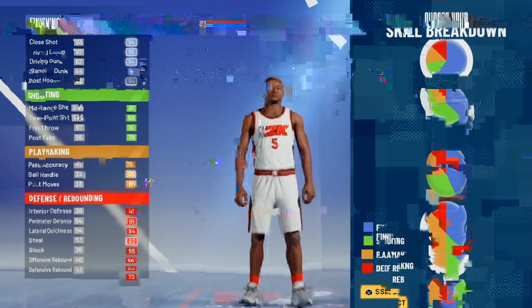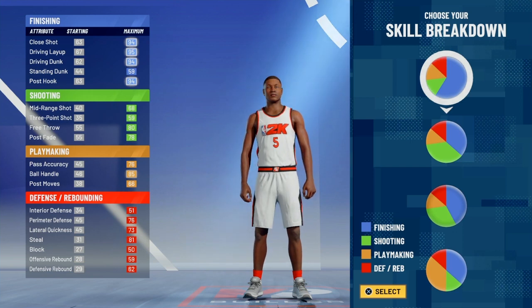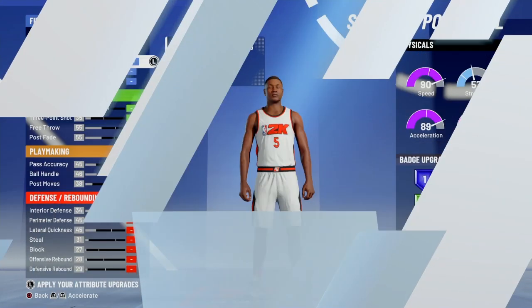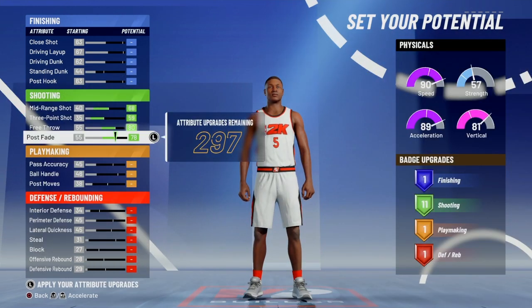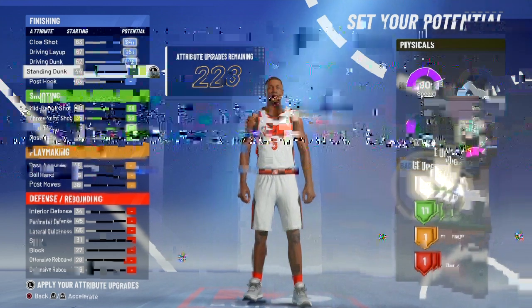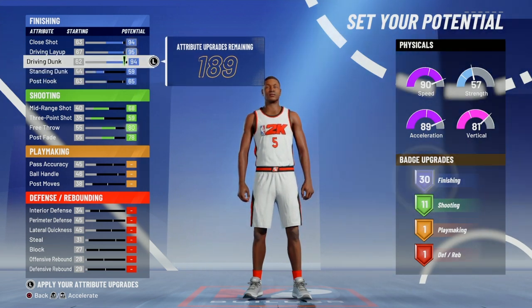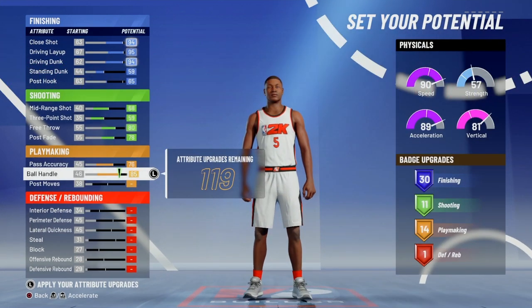At number three is the All-Blue build. I was doing some investigating and this build is surprisingly potentially really good. It has a low three-ball which kind of sucks, but you have 11 shooting badges which I think is doable — even without quick draw. The finishing is insane. You can have 30 finishing badges, or lower it if you want, but 30 gets you all the badges and 14 playmaking which is ideal.